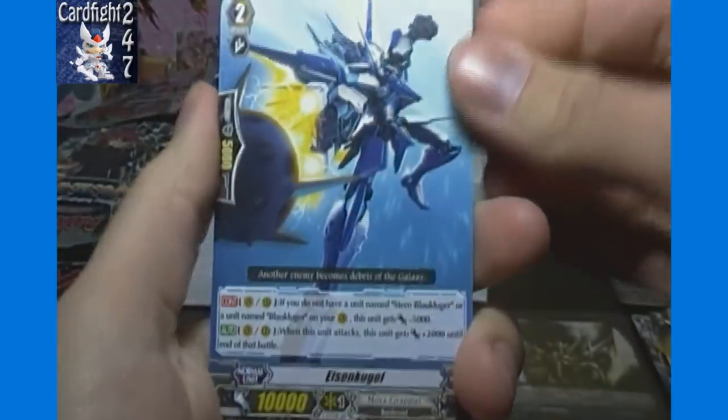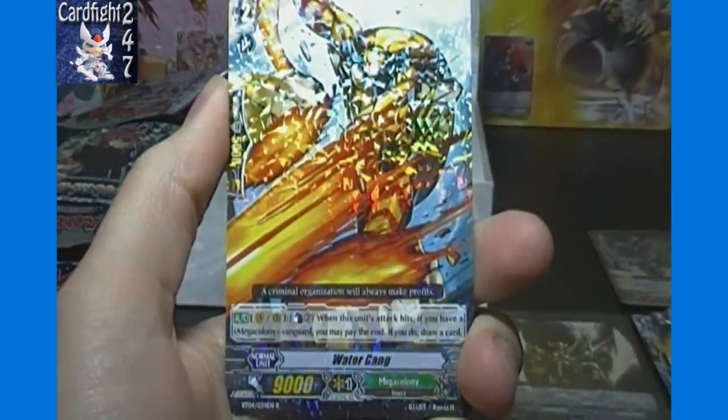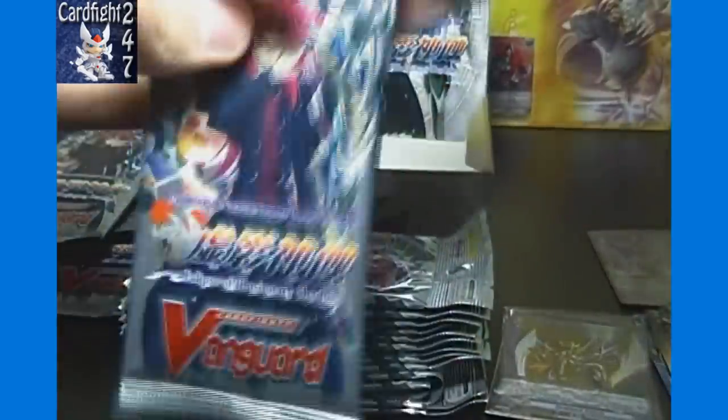Last pack for the first side of the box: Eisen Kugel, Iron Cutter Beetle, Grapple Mania, Abyss Freezer, and Water Gain. Half the box down — we'll speed up the video while we cut open the second half.